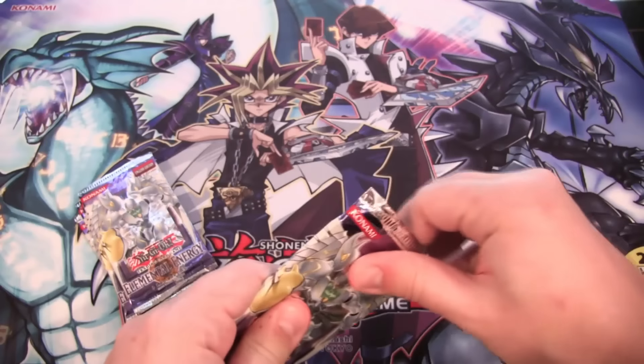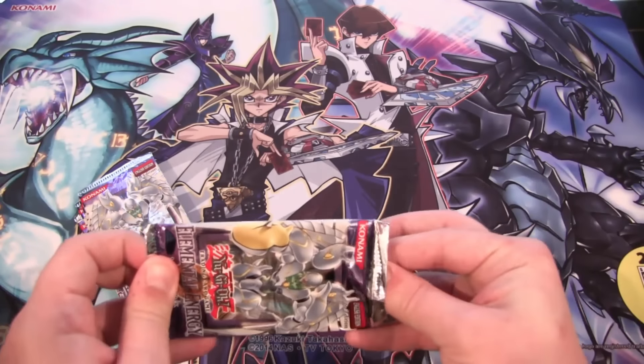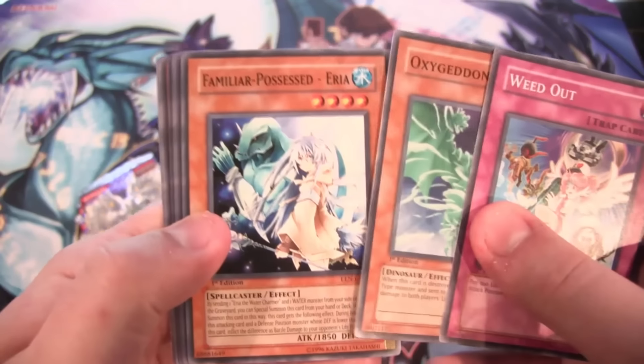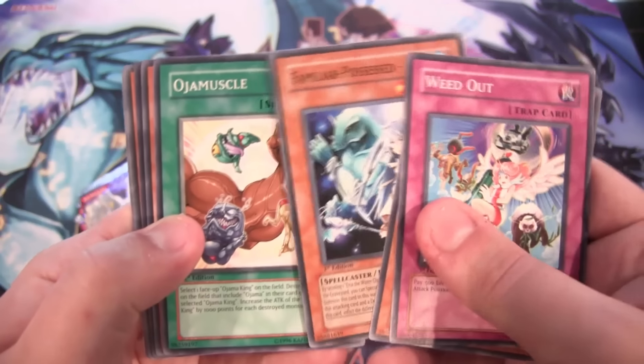Let me get some of Alexis's cards. She has Cyber Angels that have been printed recently, so I believe the Fusion is in here that she also uses. Maybe we'll get it. Box of Geddon, Familiar Possessed — those guys. I forgot about them being in there, or girls, I guess.